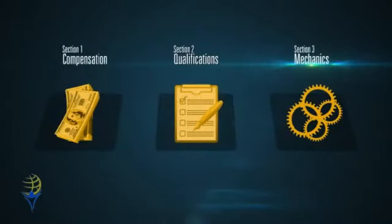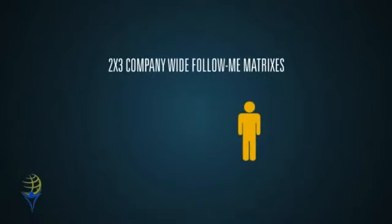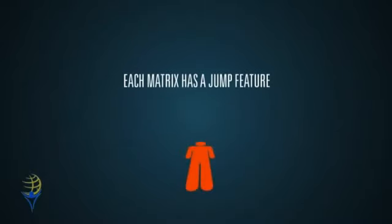Now let's get into the mechanics of how the matrices work and some of the different features that make the compensation plan run. All of the matrices at ROI Unlimited are 2x3 company-wide follow-me matrices. This means that each time you cycle and re-enter, you will always follow your sponsor on whichever matrix they are on. All three matrices work the exact same way. Each of the matrices also have a jump feature, which gives you the ability to jump over other members on your matrices that are not actively building their business.